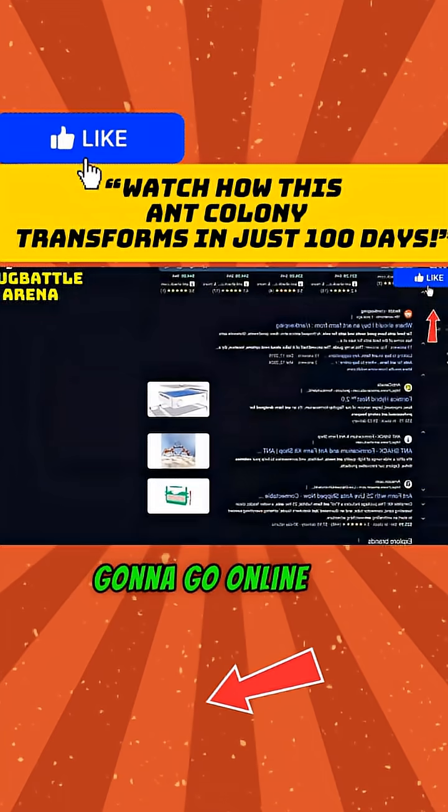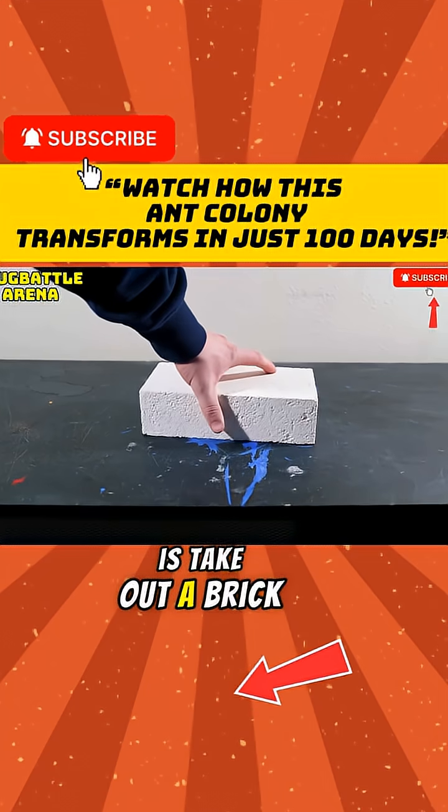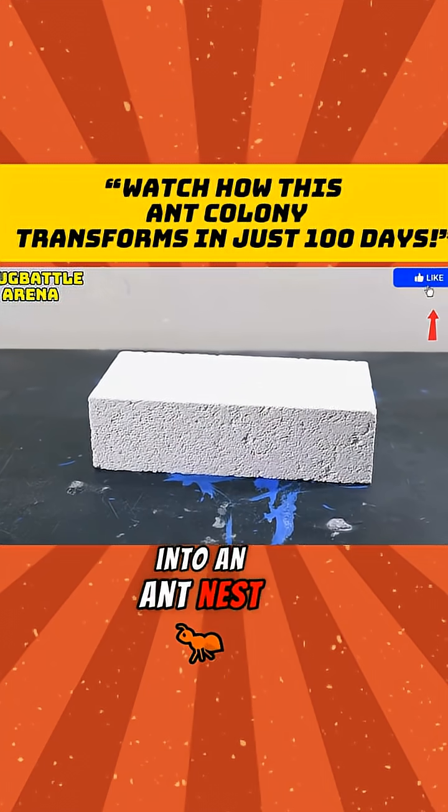But here on the Terra Green channel we're not just gonna go online and buy an ant nest — oh no no no. What I did instead is take out a brick, which I'm gonna turn into an ant nest. Yeah, I'm not kidding.